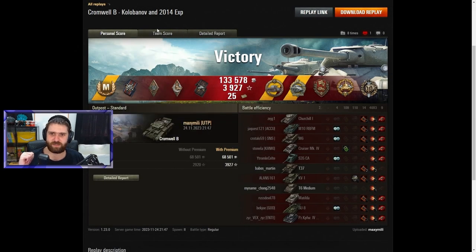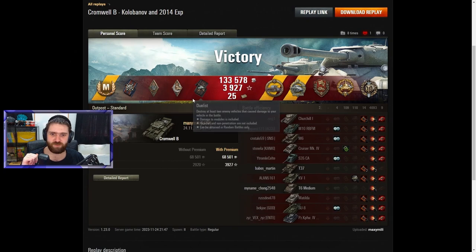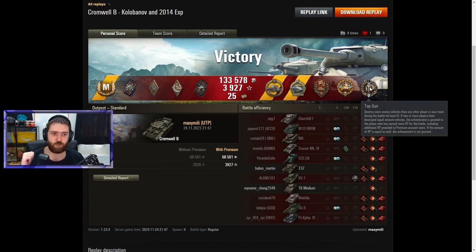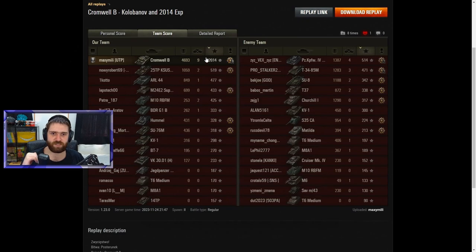Easy Ace Tanker for the 2,014 base experience earned. A bunch of those lovely ribbons — a Kolobanov's Medal for going alone against at least 5 vehicles and emerging victorious, a Radley-Walters for 8 or 9 kills — in this case 9 kills — a Defender Medal for getting 100 defense points against both the KV-1 and the S35CA, a High Caliber for 4,693 damage, and a Top Gun for 6 kills — but in this case 9, so that's basically a top gun and a half.